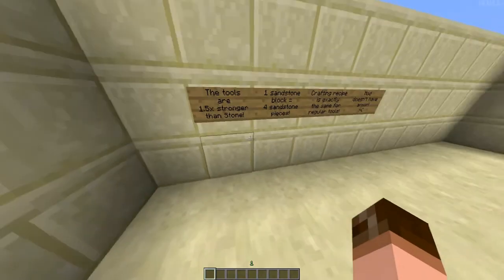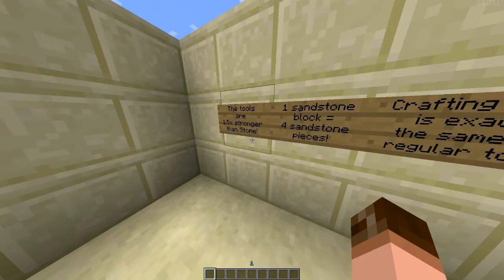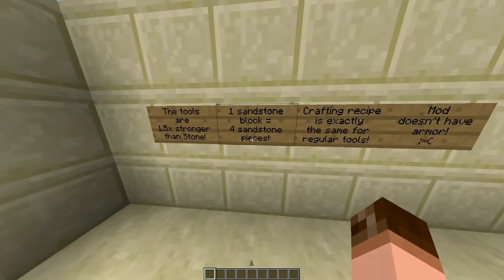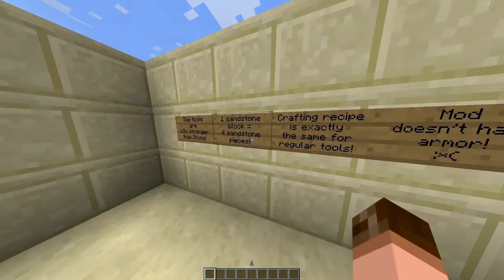The tools are 1.5 times stronger than stone. That means stone tools are pretty weak against the sandstone tools. And one sandstone block equals four sandstone pieces — I will tell you what sandstone pieces are in a little bit.